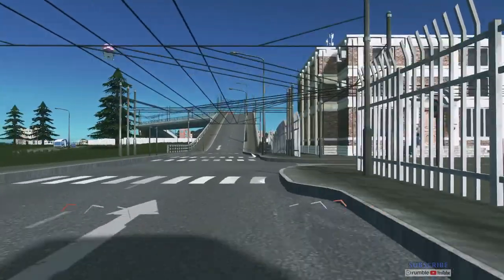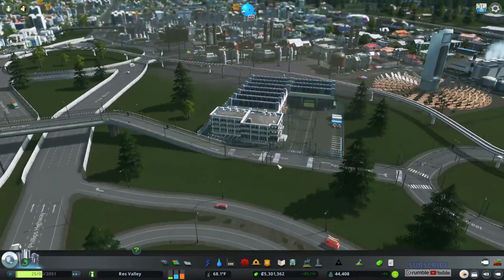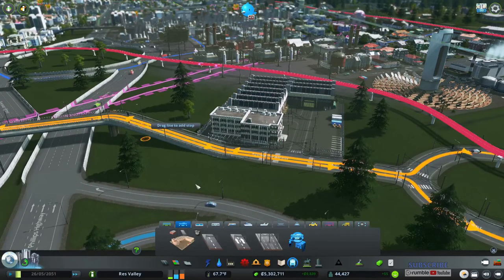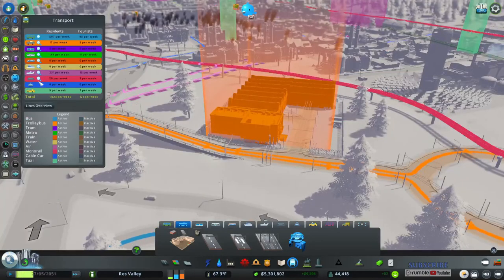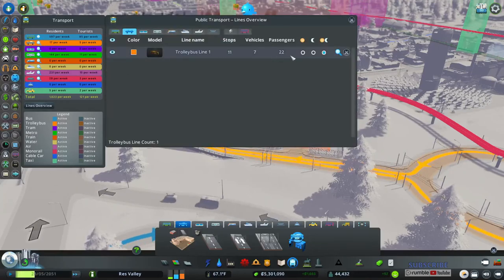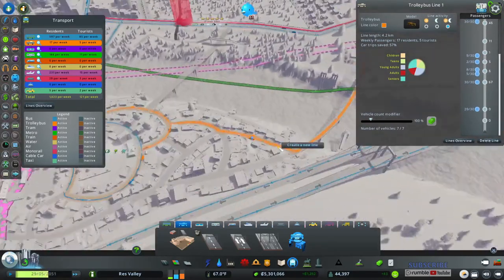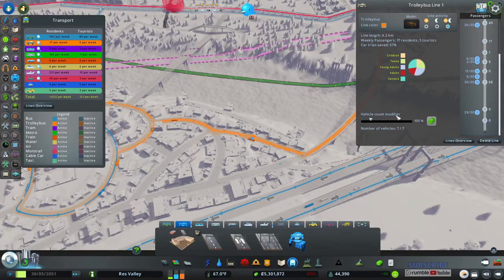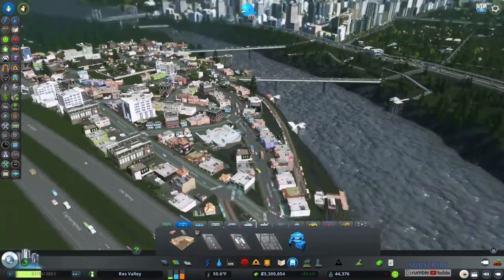It's right in front of the depot again, so that's good. Let's check the lines to see if they're okay. The trolley line has 22 passengers — not a lot on this one. The other one has 89, which is right in our busy area, so that's okay.